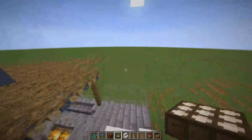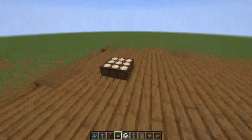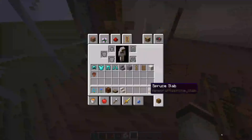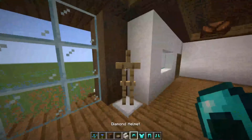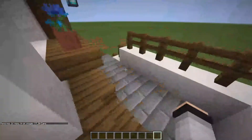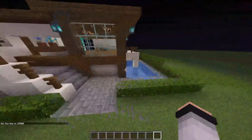Now go up on the roof and put daylight sensors on top of all the redstone lamps, then right-click them so they turn blue and become nighttime sensors. Come down and put your armor stand in the corner here, pull out your armor, put it on your armor stand. Now whenever it becomes nighttime, the lights turn on inside and everything should be lit up.